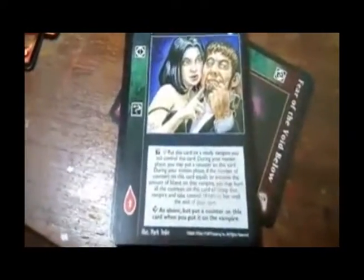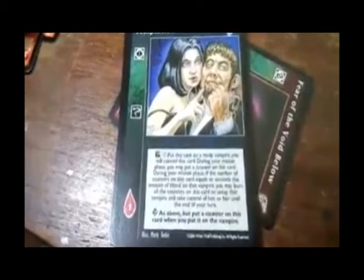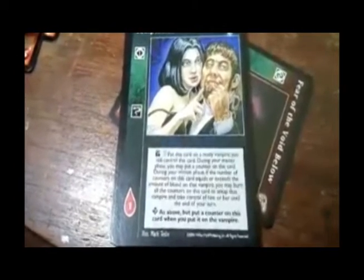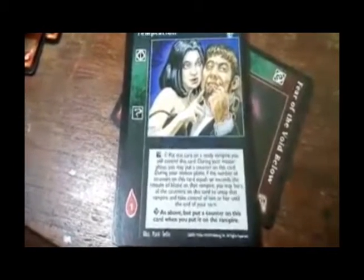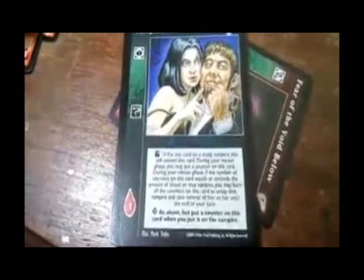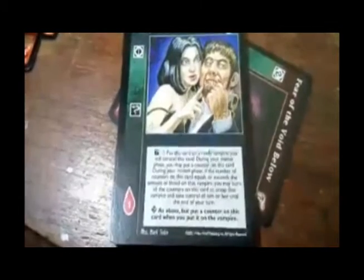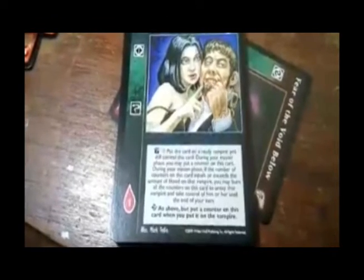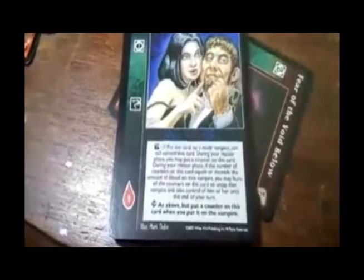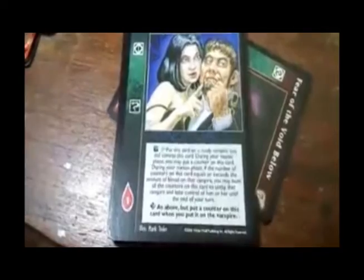Temptation — Serpentis. Direct action: put this card on a ready vampire you still control this card during your master phase. You may put a counter on this card during your minion phase. If the number of counters on this card equals or exceeds the amount of blood on that vampire, you may burn all the counters on this card and untap that vampire and take control of him or her until the end of your turn. Advanced: as above, but add a counter on the card when you put it on the vampire.